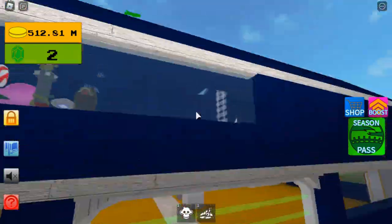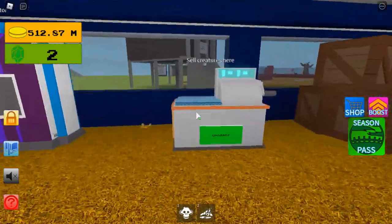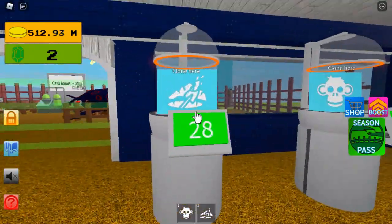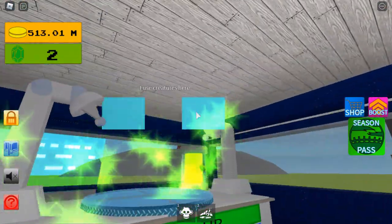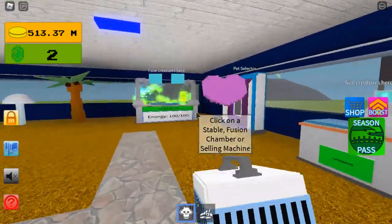It keeps moving. Just so it can charge up — that's updated. The cell creature station now shows the timer of when it is going to spawn, and there's an image of what both things are. Okay, it's ready.